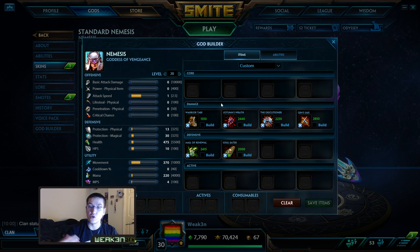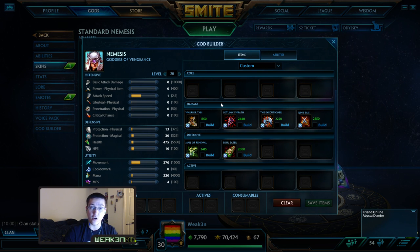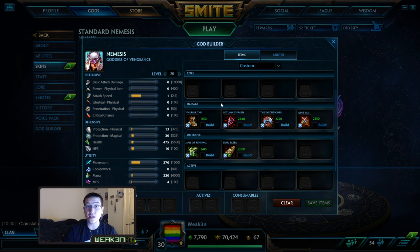Executioner is your next item. You are an auto-attack god looking to have your ult up as much as possible. You'll ult somebody, it'll be on a short cooldown, then Executioner follows up that damage — you're stripping protections off the target you ulted, and your auto attacks stack up the protection debuff. Now I play Nemesis as a tank killer, but this build will kill mages and hunters too. You want Qin's Sais — not Rage, not crit — you need Qin's. This god is meant to shred healers and tanks.